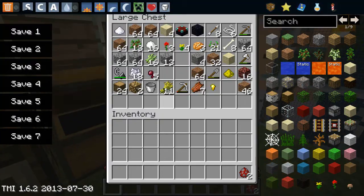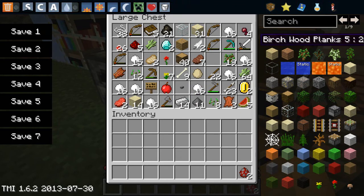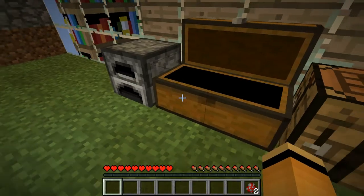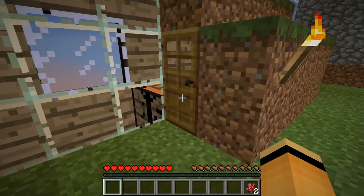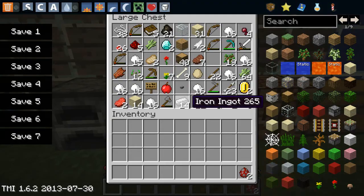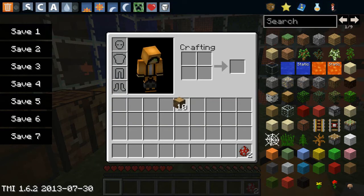And then, you know, lost and spawned in. So that's cool. As you can see, I have this here. I don't know if I showed this before. This is what I used to spawn in. This is Too Many Items, I believe is what it's called. I'm not cheating anymore — I just wanted some mooshrooms. So I got them, and now we can actually make some food.